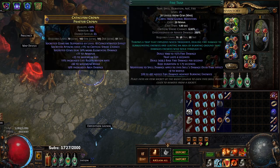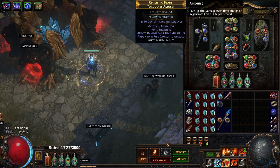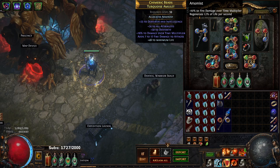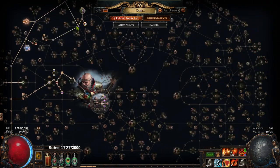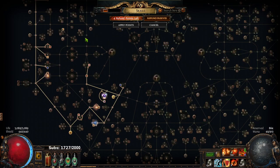Over here I've got Fire Trap with Swift Affliction and Life Tap. I bought this amulet for about 15 chaos on trade — the main purpose is it has a DoT multiplier roll, but it also has absurd amounts of dexterity, allowing me to literally drop the dex node here and the dex node here while still having enough dex for everything.